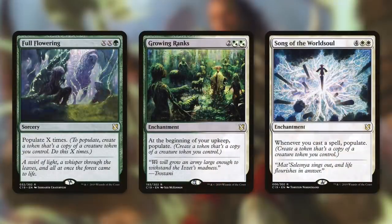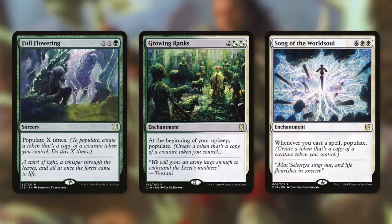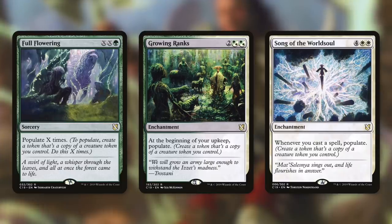Even bigger populate effects come from Full Flowering, Growing Ranks, and Song of the World Soul. Full Flowering costs XX green and says populate X times, flooding the board with tokens all at once. Growing Ranks is an enchantment that populates at the beginning of your upkeep — a steady builder that provides consistent value throughout the game. Song of the World Soul says whenever you cast a spell, populate, helping us flood the board even faster with an extra populate every time we cast a spell.